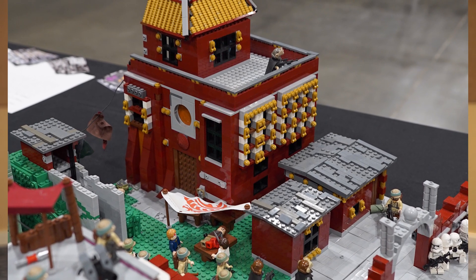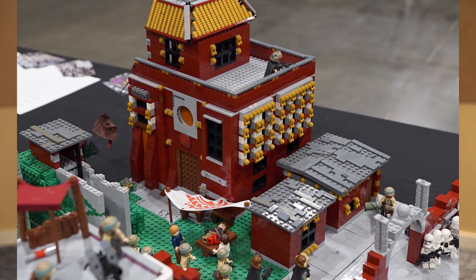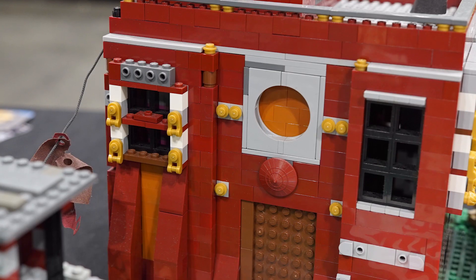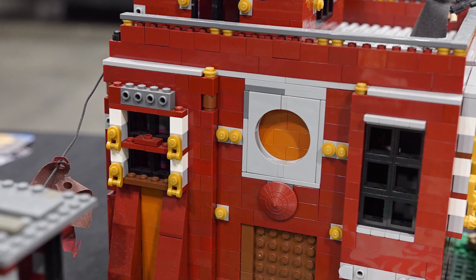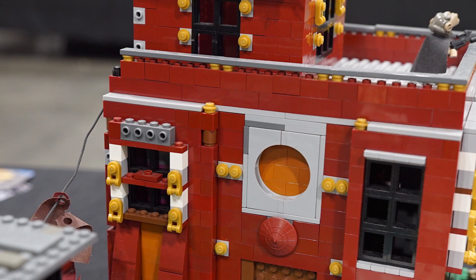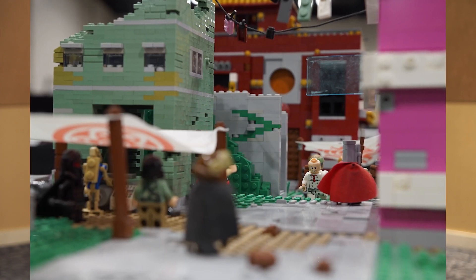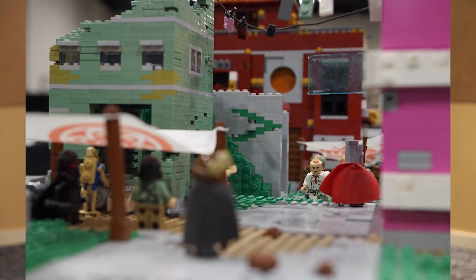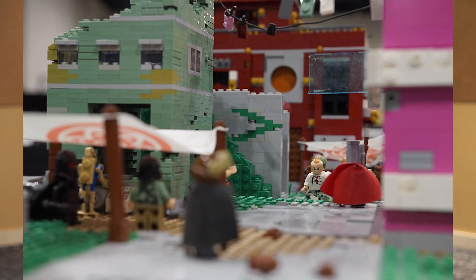I also collaborated with Lucas, who was our tenth-part builder, to build the roof for the main palace. We both shared a similar design even though I feel like his was a little better. I also made sure to include, despite the Asiatic influence, still a Star Wars influence, so I made sure to have plenty of curves and curved windows throughout.